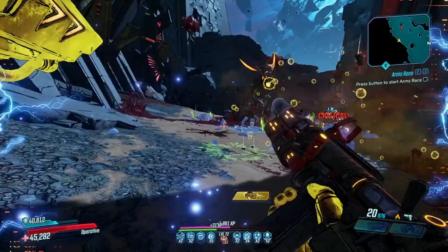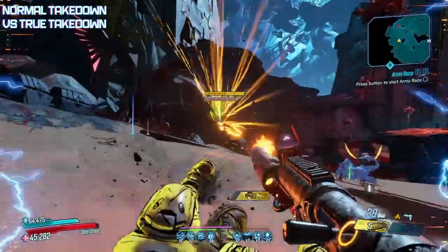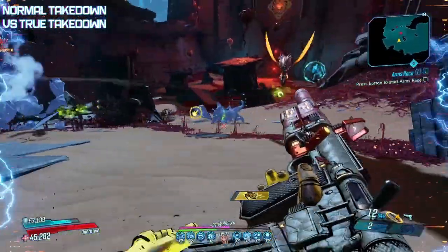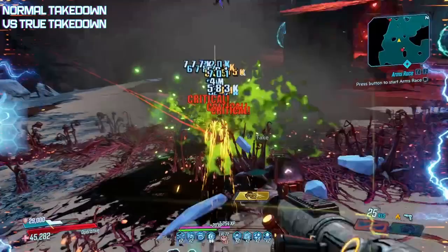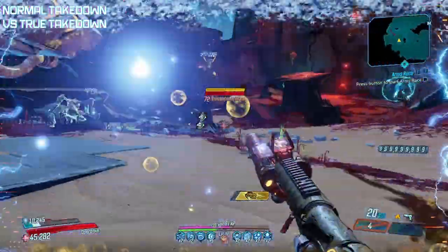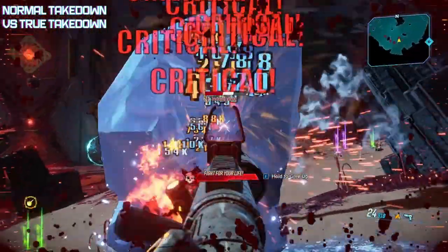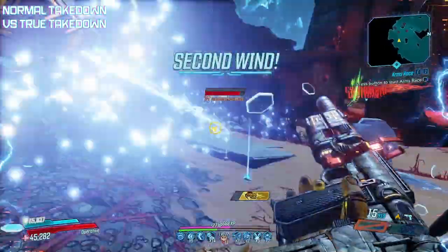Before we get into the takedown itself, let's quickly go over Normal Takedown vs. True Takedown. Normal Takedown mode is the average experience scaled for one player, while True Takedown mode scales the entirety of the takedown as if there were four players in your lobby. This means there are more enemies during mobbing sections, and all enemies, including the bosses, have higher health pools. Dedicated drop rates stay the same though, which means farming on True Takedown mode will only provide more world drops.